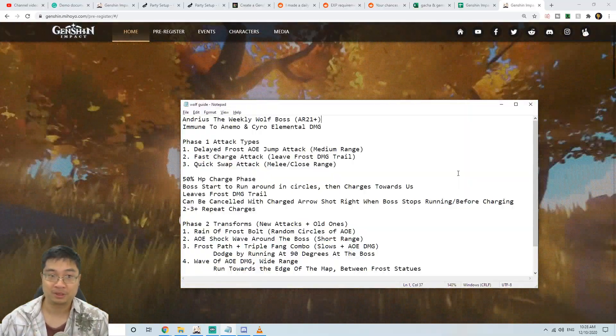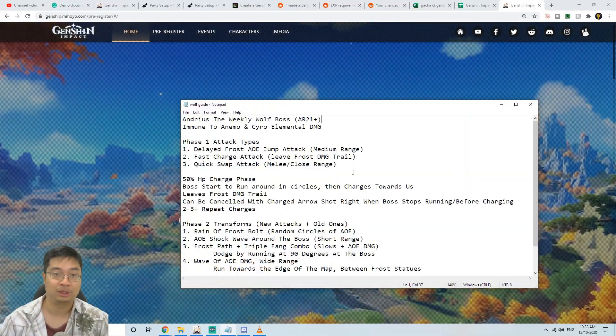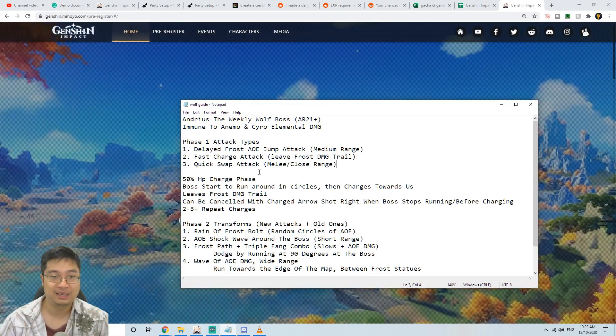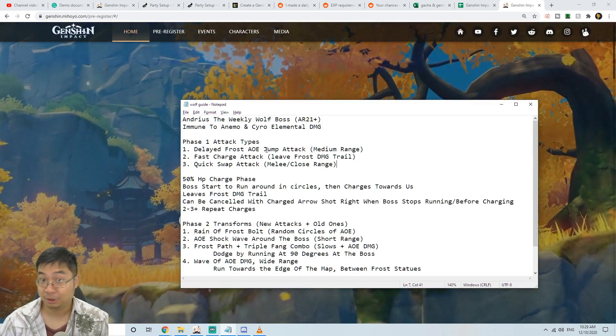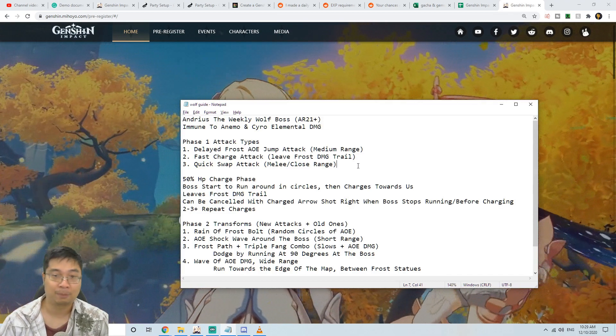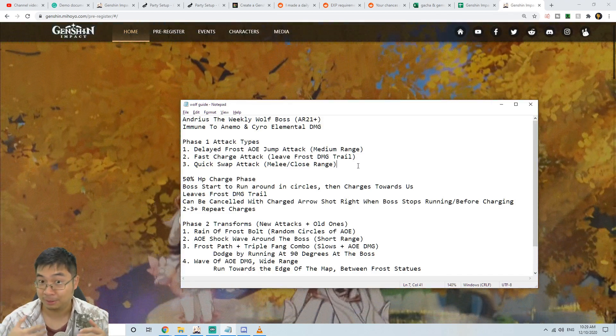Before we go into the replays for this boss, I'll go through the boss phases and the changes in skills. The first phase has a few basic attacks. This includes a delayed force AoE jump attack with a medium range and size, followed by a fast charge attack where the boss leaves behind a force damage trail.